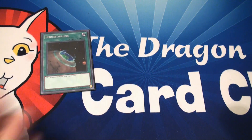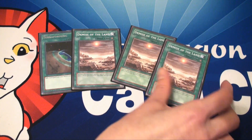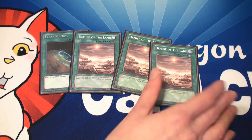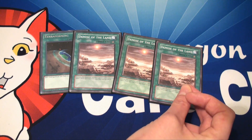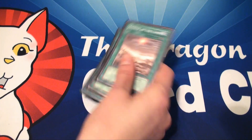To get out your field magic, I have one Terraforming and three Demise of the Land. I've been using Demise of the Land quite a lot, and I love it simply because it can't be ashed. Usually what I do is use Demise of the Land to get out Mystic Mind first, then use my draw power or Terraforming to search out Dark Sanctuary and activate it later.